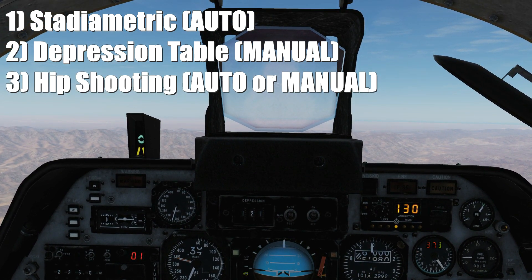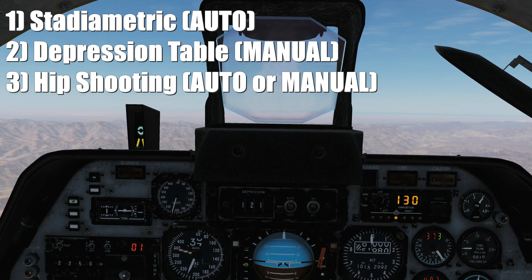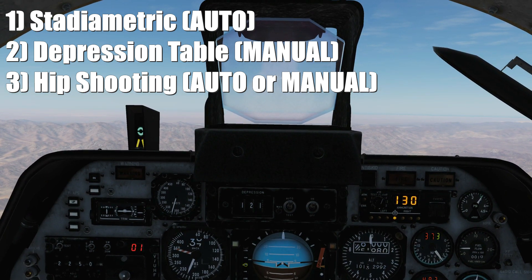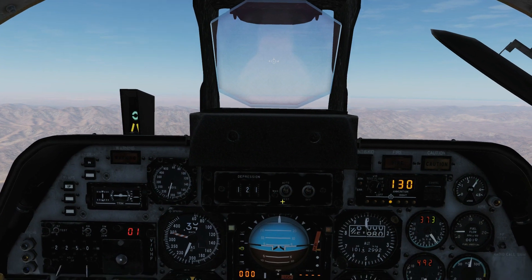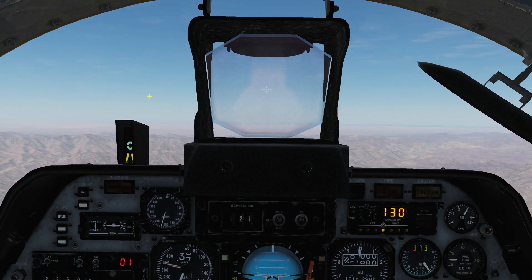The third aiming method is hip shooting, where we would simply walk the fire onto the target via previous tracer and ground impact. Today we're just going to look at the stadimetric method, because it is the primary method of fire. Switch it to auto.